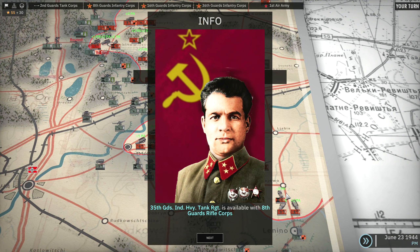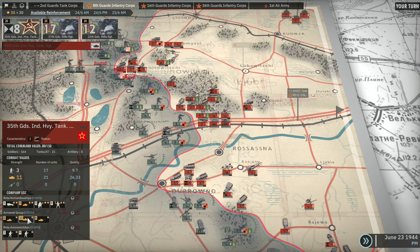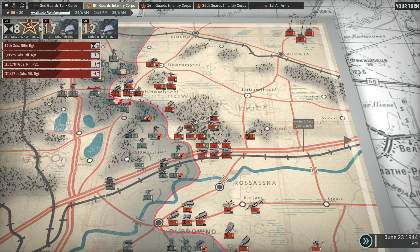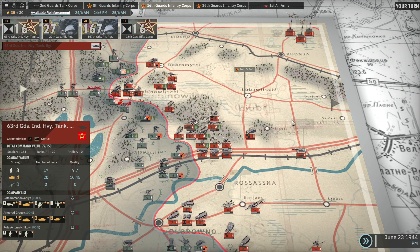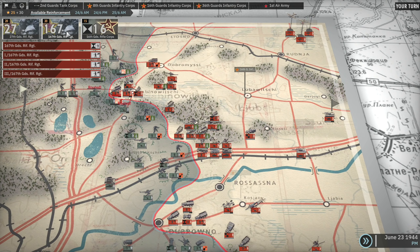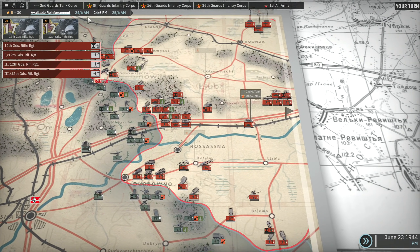The 35th Guards Individual Heavy Tank Regiment is available with the 8th Guards Rifle Corps — okie dokie. They have IS-2s, very nice. I'm tempted to bring in another infantry regiment as well. Let's bring those in — can we bring in these as well? There is another regiment we can bring in at the back. Let's bring those in. More tanks — and I think tanks for the most part are what we need. I'm going to back up that top side, so we'll bring in all of these.